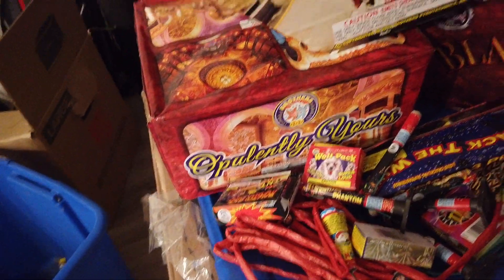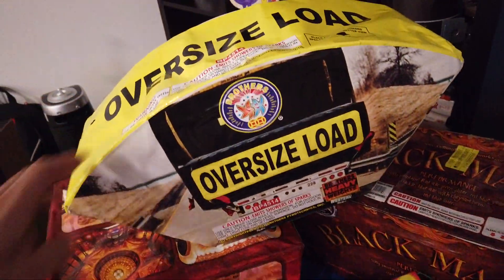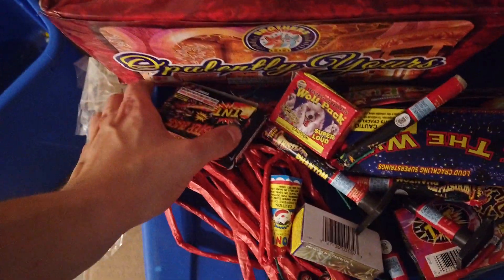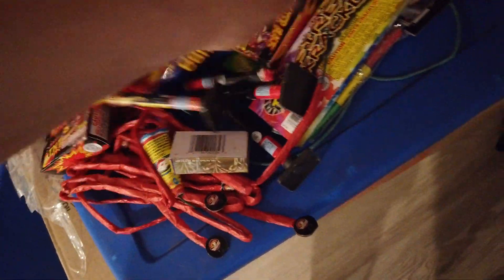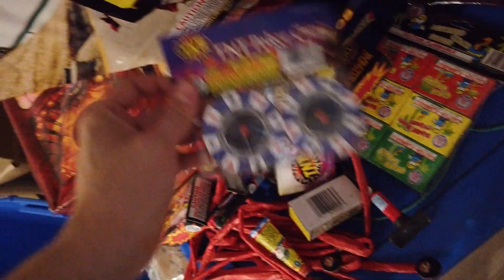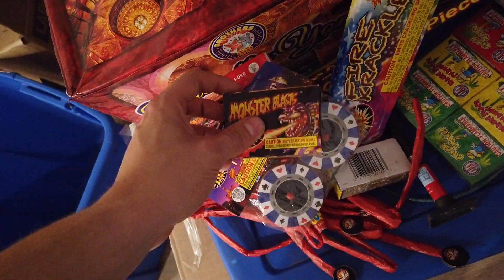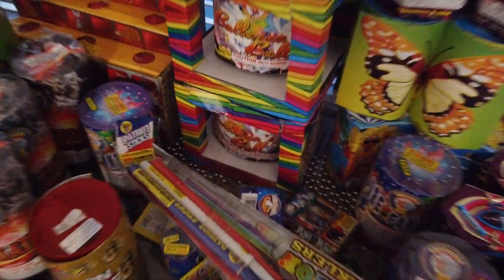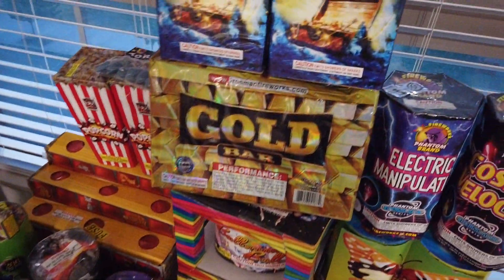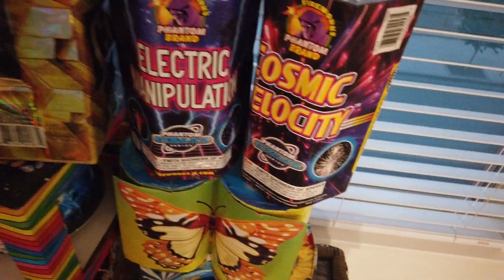We got Brothers Opportunity, Cutting Edge Black Magic, Brothers Oversized Load, some miscellaneous items, some old Monster Blasts, some Fandom Snappers, Firecrackle, some TNT Poker Chips, Monster Blast from the Big Bang, Sky Pioneer Snakes, two Ballerina Balls, Gold Bar, Pirate's Treasure, Electric Manipulation, Cosmic Velocity, and underneath is a Butterfly Fountain.